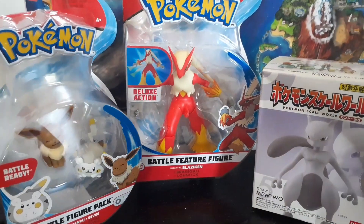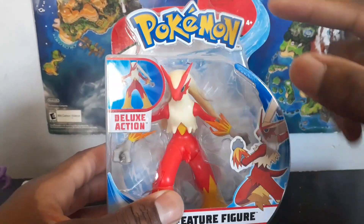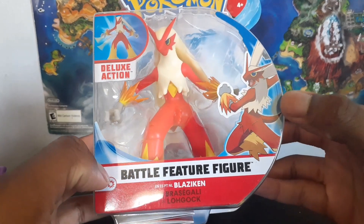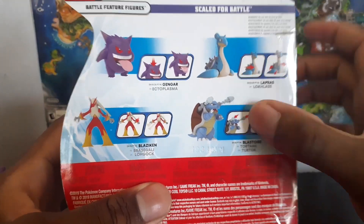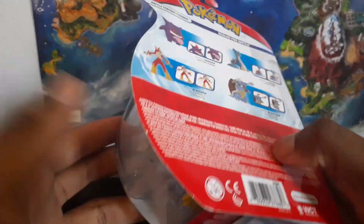Let's do Blaziken first. You can see the Pokemon label on top and there's an extra feature — I think it's a kick, which makes sense for Blaziken. You can see his awesome picture on the packaging. It says 'battle feature figure,' fire and fighting type, Season 3. On the back you can see figures we already reviewed: Blastoise, Gengar, and Lapras. Let's get Blaziken open.